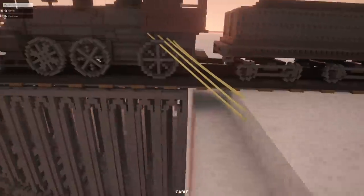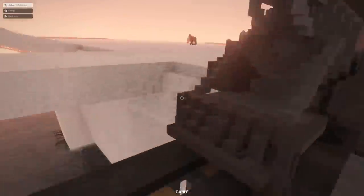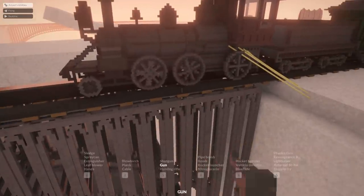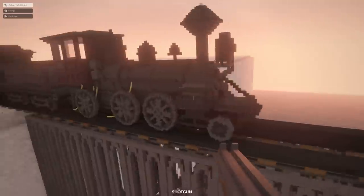We've got a load of cables on this side, and a load on this side. Let's hop in. We'll turn her on — the wheels do actually spin, which is quite cool. So if we just get rid of these cables — ready? Last one gone, and the train is off.